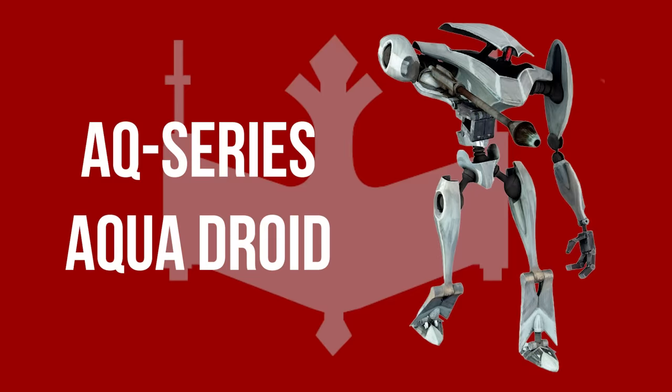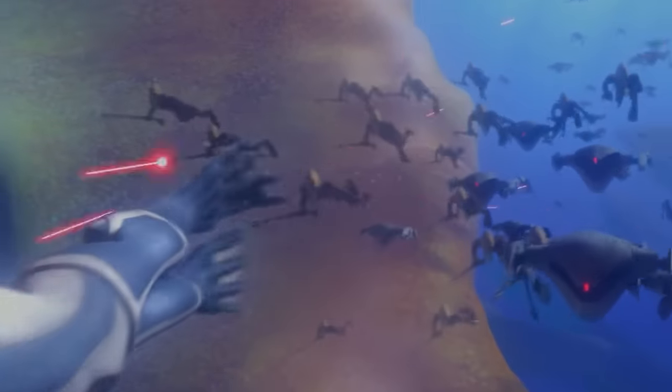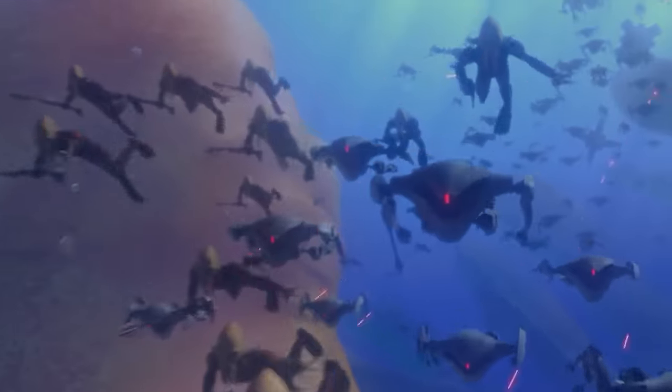AQ-series aqua droids were an amphibious model commonly used to lay siege to aquatic planets such as Kamino and Mon Cala. They were excellent swimmers and possessed a retractable laser cannon on their right wrist and feet that could switch into propellers.